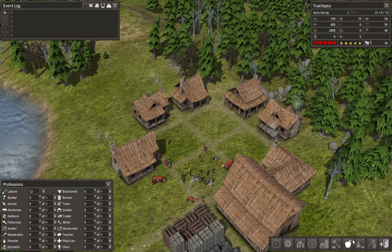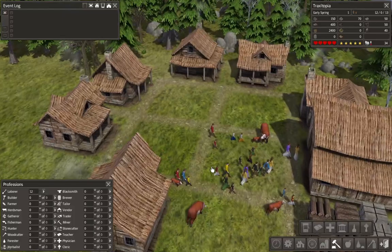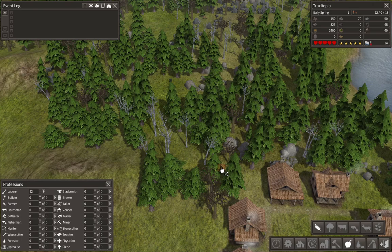Another thing we'll need is in our town supply — under town services — is a well for water. So I will place the well there instead of a house. So basically that's all you need to start in the beginning. I lied — next you'll need an orchard. You'll start off with two different things — wheat and potatoes.